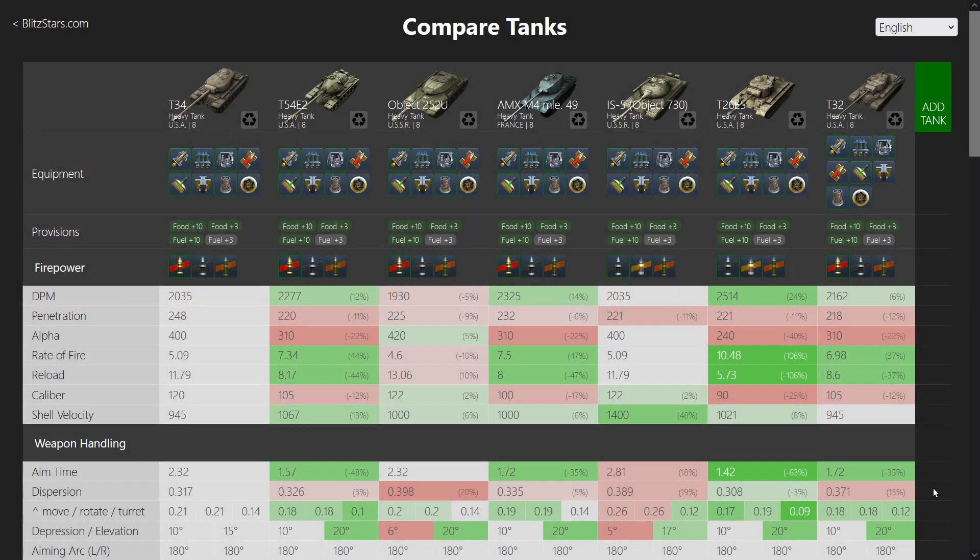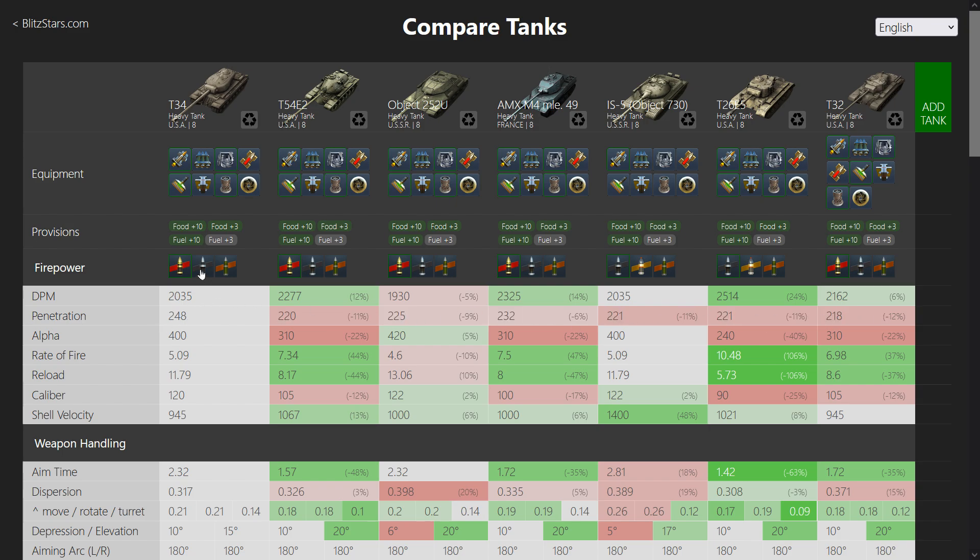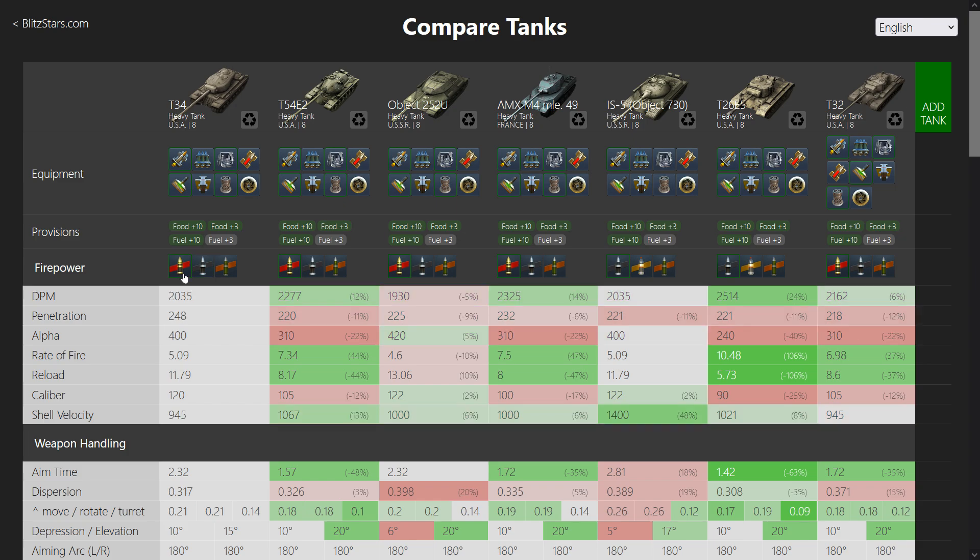One thing you want to do with a premium tank is make credits, and this thing is very good at that. You have 248 millimeters of penetration on your AP rounds, which is more than most others here — meaning you have to fire APCR relatively few times. When you do need it, you have very high APCR penetration as well: where others have around 260–270, this one has 300.